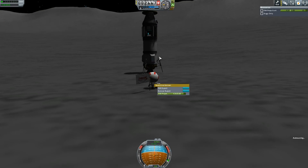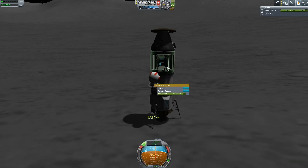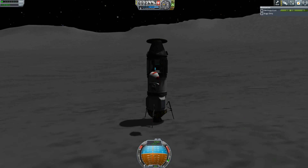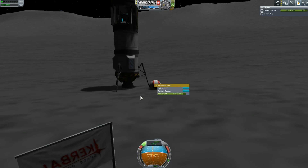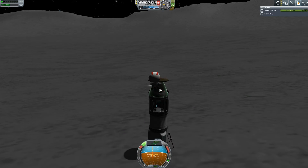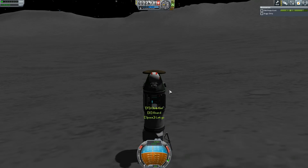So now we need to somehow get back into our rocket. Fly, Valentina! She can't get back up — jump! Grab, grab, grab. Where are you going, woman? She's all over the place. Ready? Climb slowly, slowly. Grab on. Oh my God, we're on top of our rocket! And we're back on there.